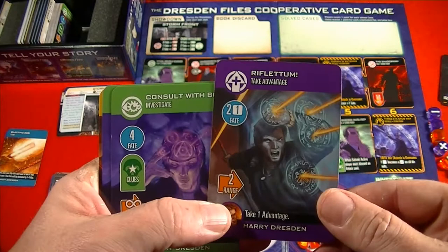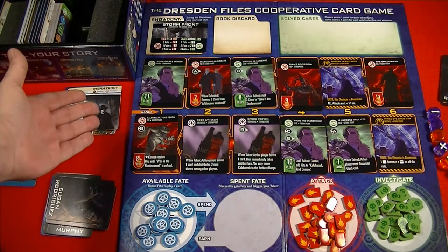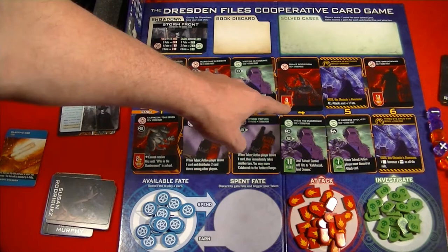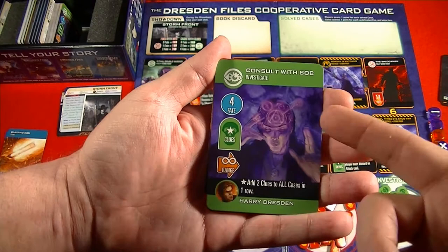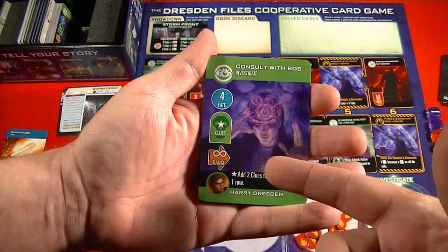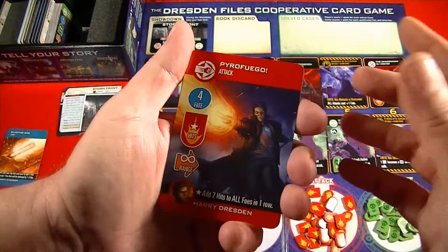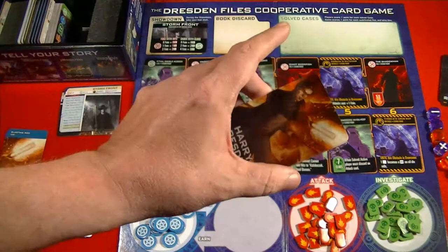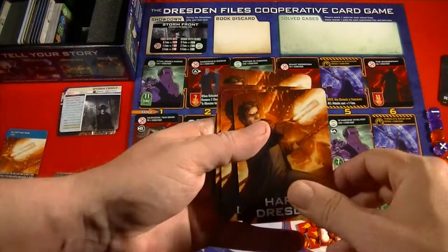Each card shows a range. Looking at the board, cards are positioned at ranges one through six — so a card with range two can only target the first two spots. Some cards have infinite range, like consulting with Bob, which costs four fate and gives two clues to all cases in one row. Cards with a star icon have special variable effects. Each character has only 10 cards total.